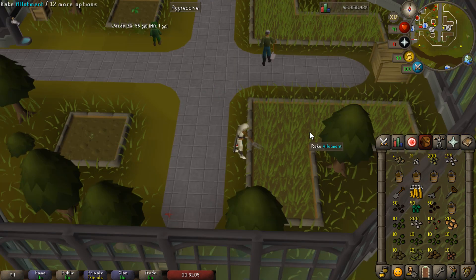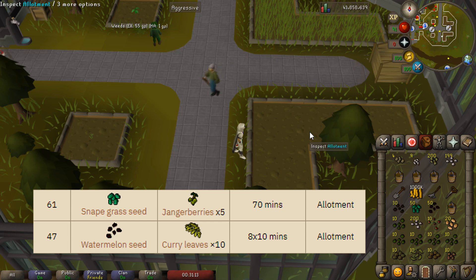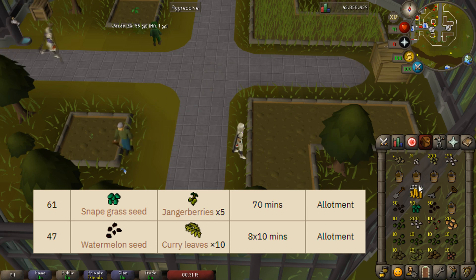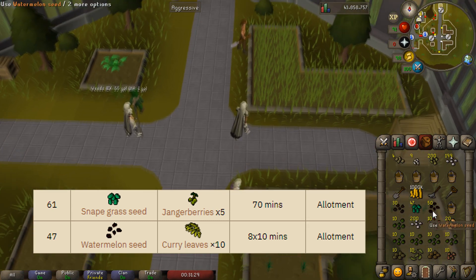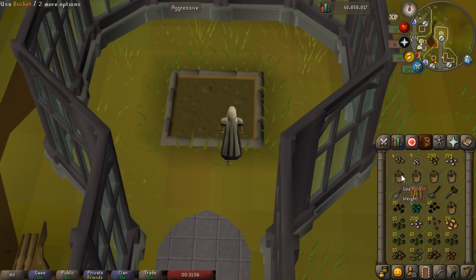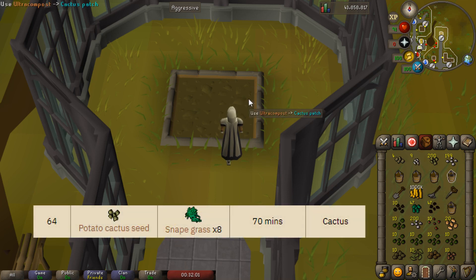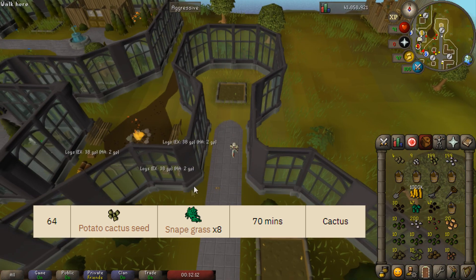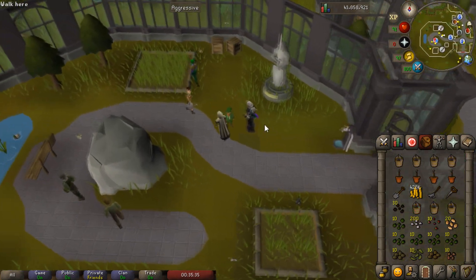Next up to the south we have the flower patch. The only option for planting here is the white lily seed, which we'll go ahead and plant right away. We're going to use ultra compost for every single one because that gives us the highest chance of the seeds growing. Over to our right we actually have two allotment patches, so we want to plant one of each — the snape grass and the watermelon. We'll plant a snape grass in the south patch and in the north patch we'll plant the watermelon seed. Then we'll run to the north and plant the potato cactus seed — it's the only option to grow there — and that's done with tier one of the farming guild.